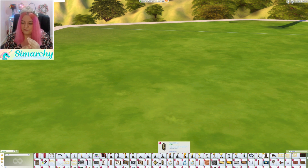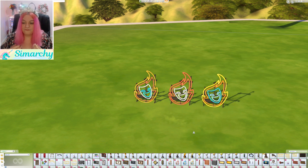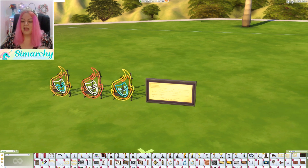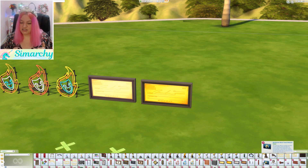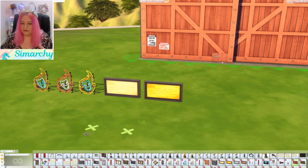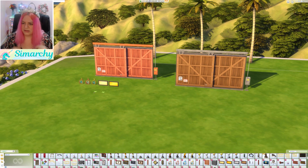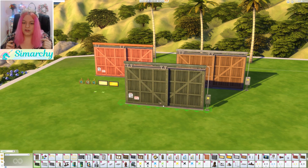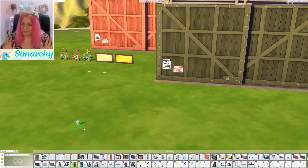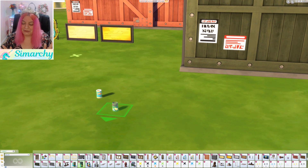Now those little X markings on the floor — I wanted to talk about those in a bit more detail. I didn't get a chance to play with them, but from my understanding — and I'm sorry if I'm wrong — each one is tied to a different interaction that actors would do in their acting career. By clicking on those from the secret menu (I have a tutorial on how to do that in the description below), you can place those and your Sim should do a specific action tied to them.